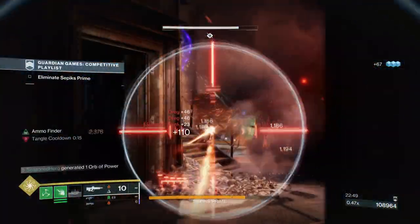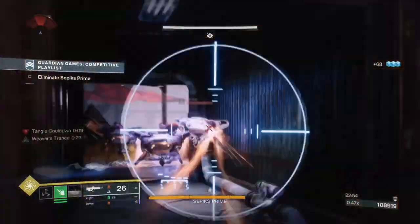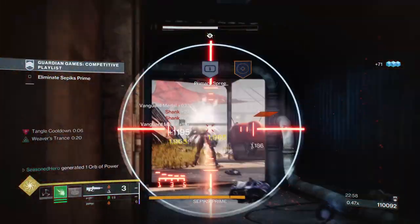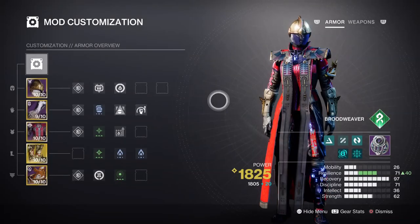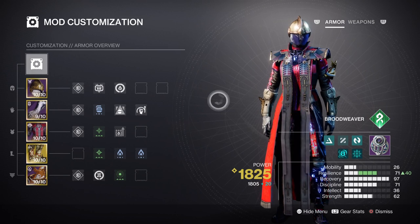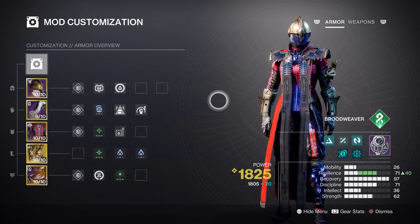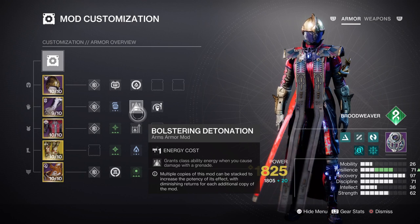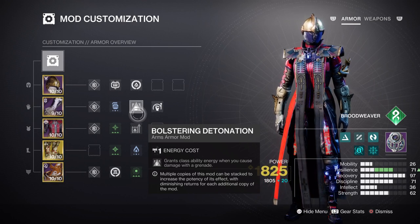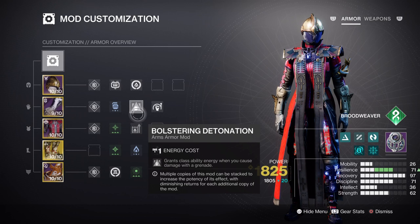For the mods and stats section, Recovery, Discipline, and Strength are the main three to focus on. Recovery is the most important as it works alongside Thread of Mind to get fast Rifts and constant Threadlings at our disposal. A Tier 8 to 10 is suitable to keep this area fully packed. However, with how often we can suspend targets and how easily we get Rift energy back, a Tier 7 is also viable as long as you make full use of the fragment. I also recommend adding the Bolstering Detonation mod for the 20% energy it provides when using grenades. If you want extra safety, add the Distribution mod as well, but only if you go with a Tier 7.